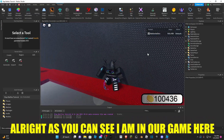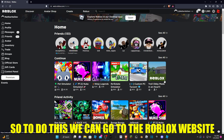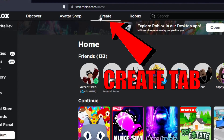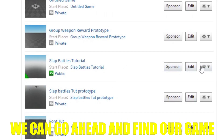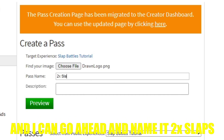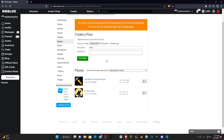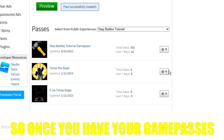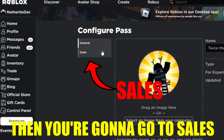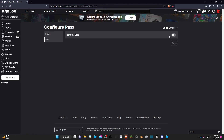The first thing we need to do is create the two times and five times slap game passes. Go to the Roblox website and click on the Create tab at the top of the screen. Find your game, click the little gearbox, and click Create Pass. Choose an image, name it 'Two Times Slaps', and set the description to 'Gives you twice the slaps'. Click Preview, then Verify Upload. Then create a game pass for Five Times Slaps as well. Once you have your game passes, click the gearbox, click Configure, go to Sales, click Item For Sale, and set your price.